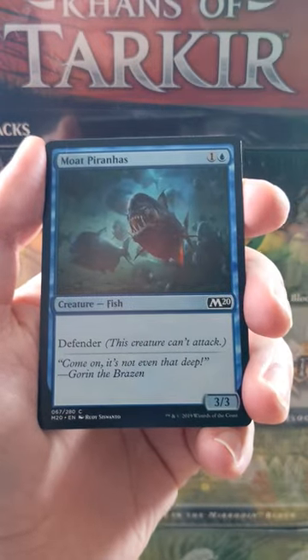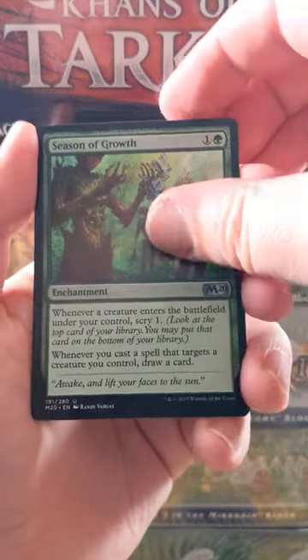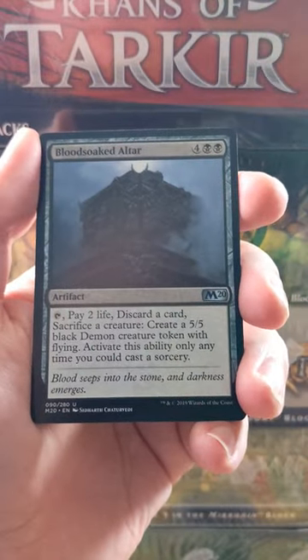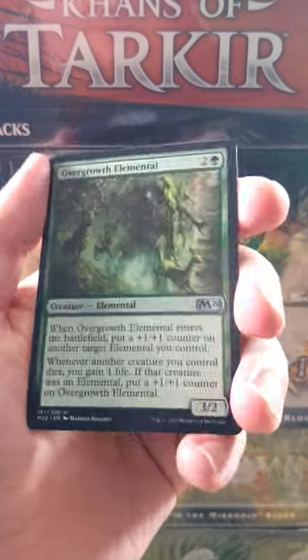Look at this Shock — nice two damage for one. Season of Growth is a good Uncommon, we'll take that. Nice little Uncommon. Blood-Soaked Altar, second Uncommon. Third Uncommon is an Overgrowth Elemental. There you go.